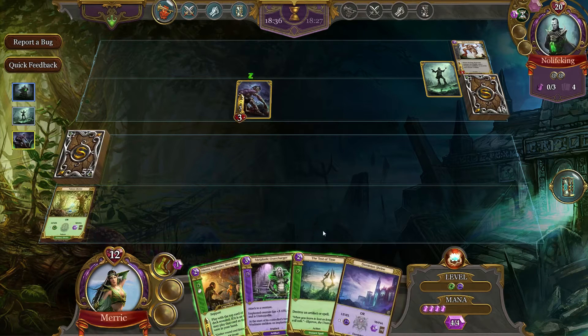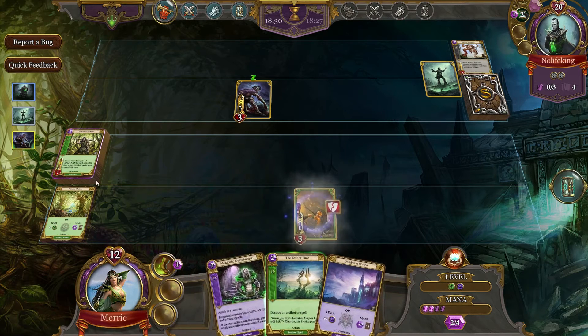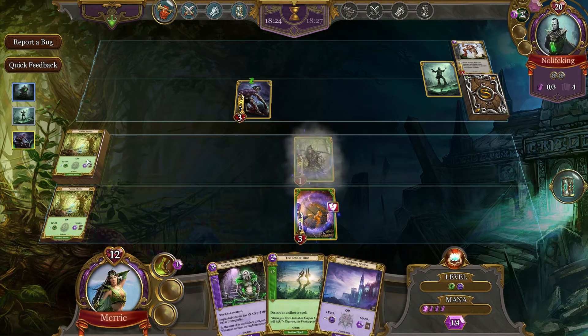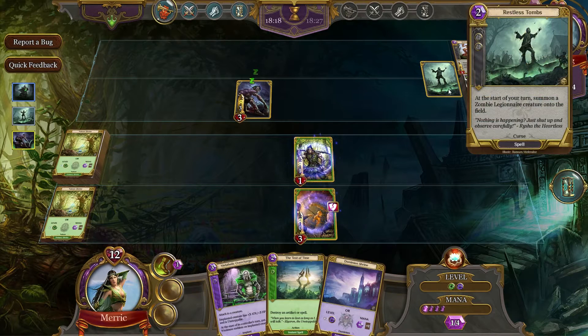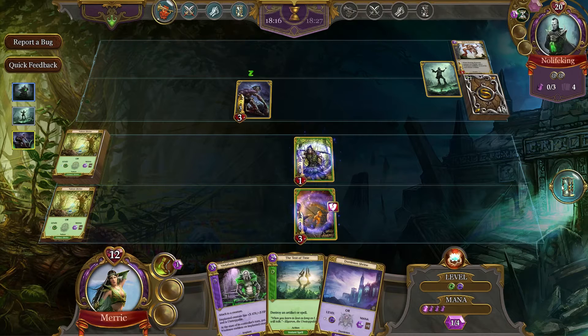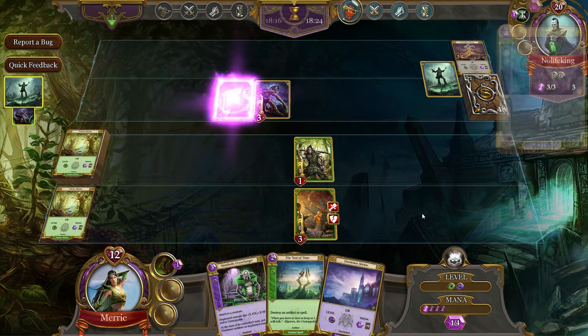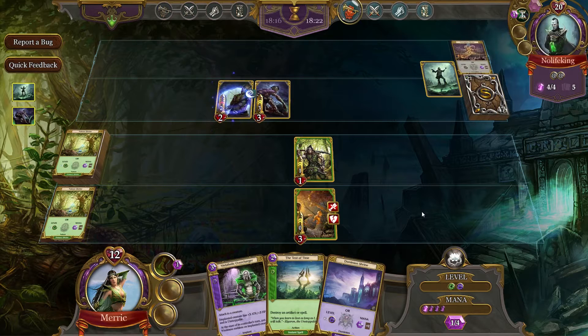So we will mana in a card. I've only got four, so we'll play that. We're gonna play that. It was a risk doing that, but I really should have cleared that out before he got anything out of it. Probably not the best idea.